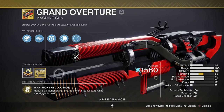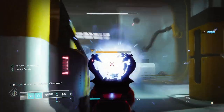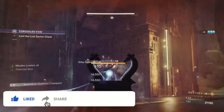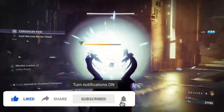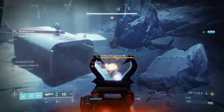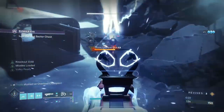Grand Overture has tons going for it in this season's sandbox. Not only did it receive the recent 40% machine gun damage buff, but it actually synergises perfectly with all sorts of arc 3.0 aspects, fragments, and mods. It'll easily make you amplified, create ionic traces, and will work with buffs such as Font of Might if you're using an arc elemental well set up.